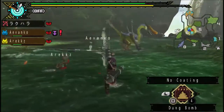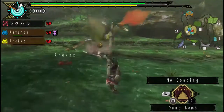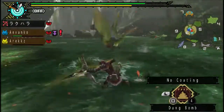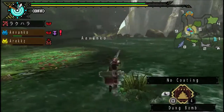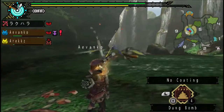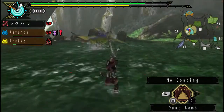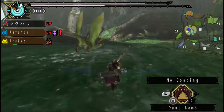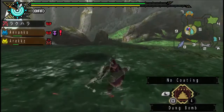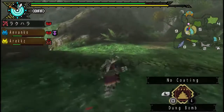I got a dung bomb on the Jagi and — my tongue — I got a dung bomb on the Jagi, and so it's back to the one-on-one fight. He's enraged. Flinched him right there. Hopefully I can break his beak. Oh, he's weak — he's limping. That's quite a fast take-off for such a big creature. He sure flies pretty fast.